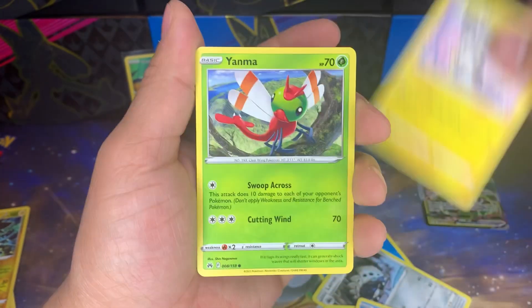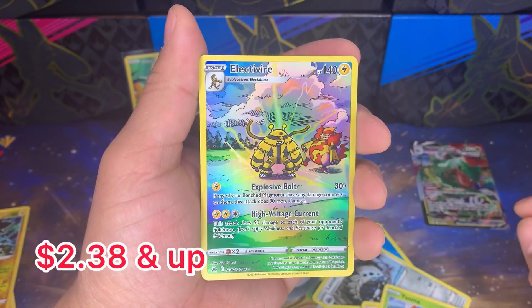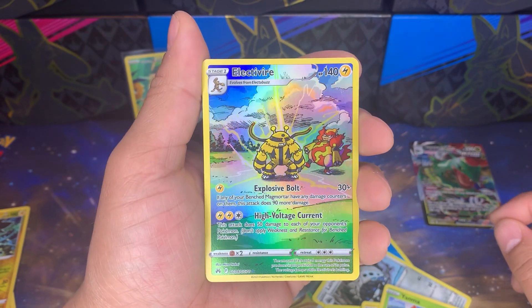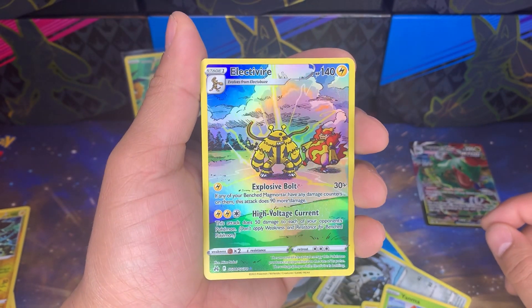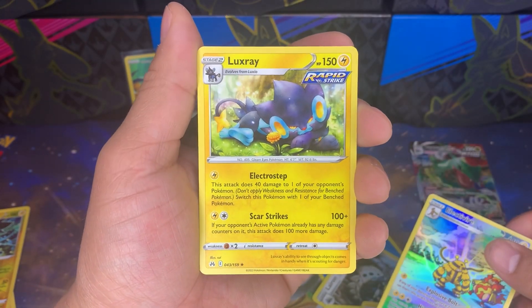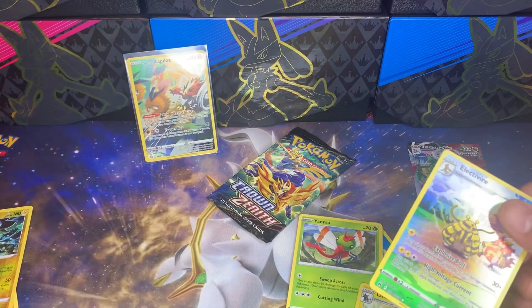Lost Vacuum, Glameow, Friends in Sinnoh, Switch, Egg, Luvdisc, Emolga, Yanma. Electivire — this is a new one for us, that is so cool! And that's Magmortar with his little guns behind him. And a Luxray kind of mean-mugging.